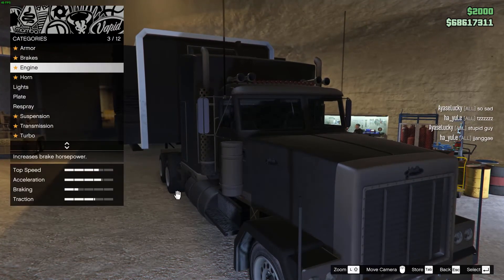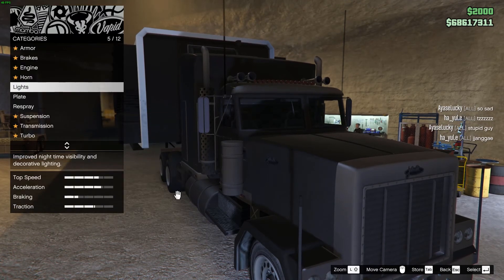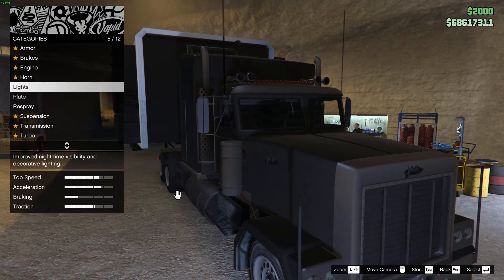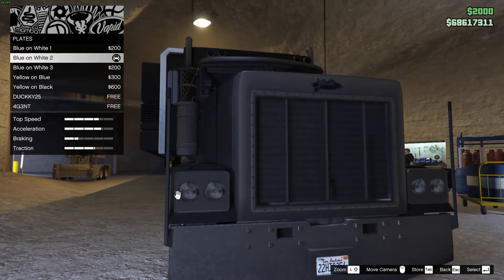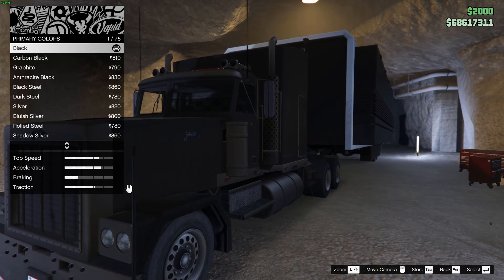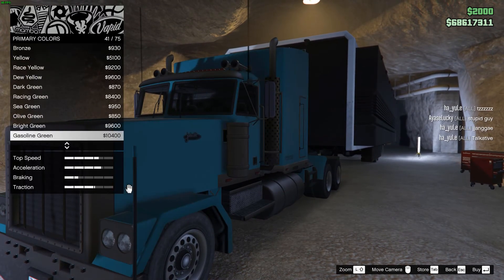There are options for brakes, engine, horns — there are different horns including a cock horn, crown, and others. There are also headlights: xenon lights and stock lights. I used to have xenon lights but they got reset because of the Gunrunning glitch. Then there are different plate options, and for the spray I'll go through the available colors quickly so you can see them briefly.